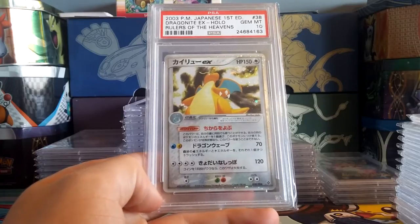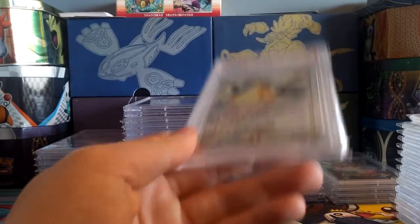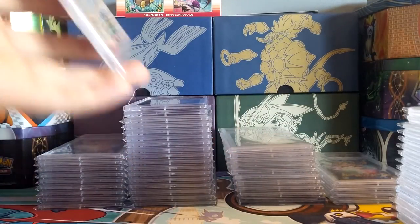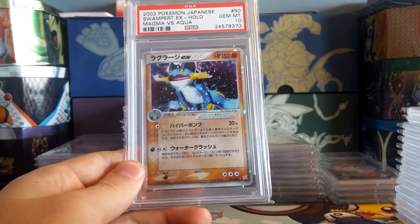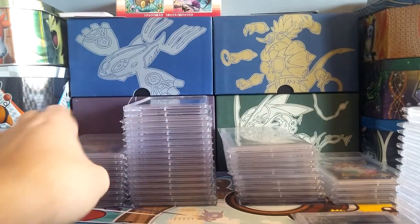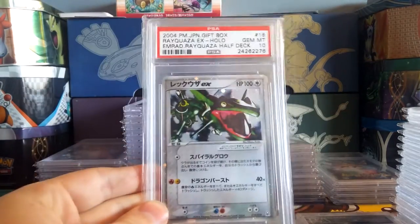Japanese EXs do have that print quality advantage — so if you find a mint card you have a higher chance of it coming back as a PSA 10. It is much easier on the whole to score Japanese cards in a PSA 10. I believe this one is pop one as well in unlimited edition, so that's pretty awesome. Just because you guys are seeing all the 10s, you might get the impression that it's easy to get these cards in a 10 — it is not. You aren't seeing all the cards I have in boxes and binders in terrible condition.